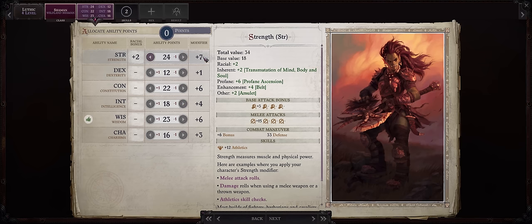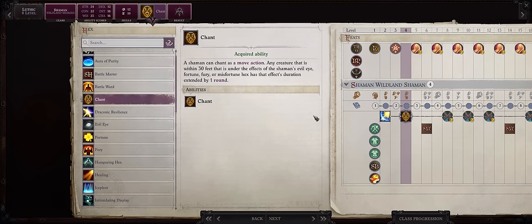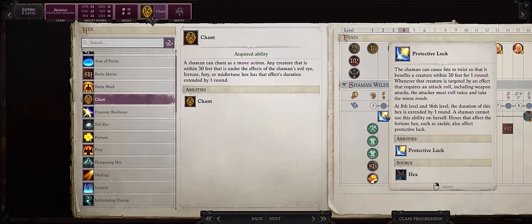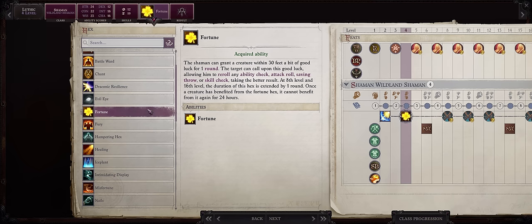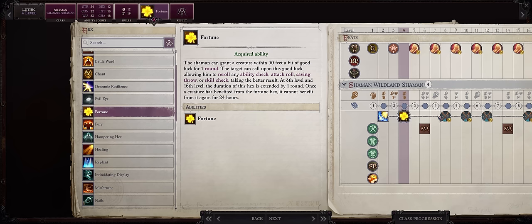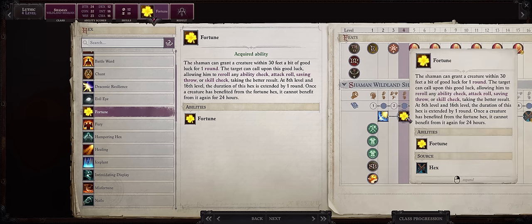At level 4 increase strength, which is also what you're going to be increasing on all the other levels, for a truly powerful melee angel shaman character. For our level 4 Hex, I'd personally go with Chant - this way we can just extend Protective Luck forever. Protective Luck is still something very useful at the very least for tough encounters or boss battles. You could already pick Fortune here, but Fortune only lasts a single round until level 8, and unlike Protective Luck which is spammable, Fortune is once per day per character.